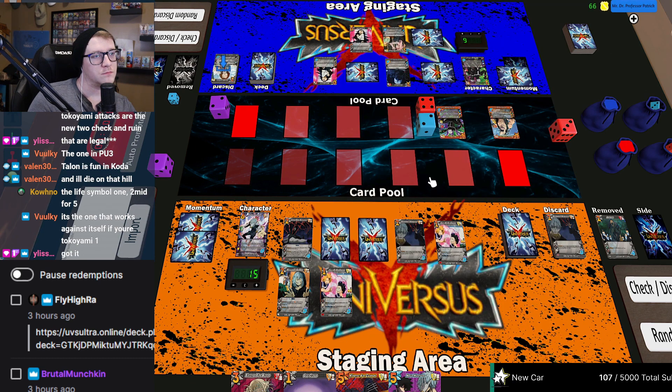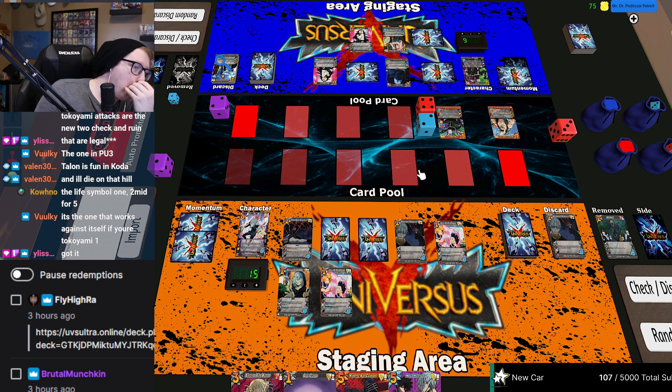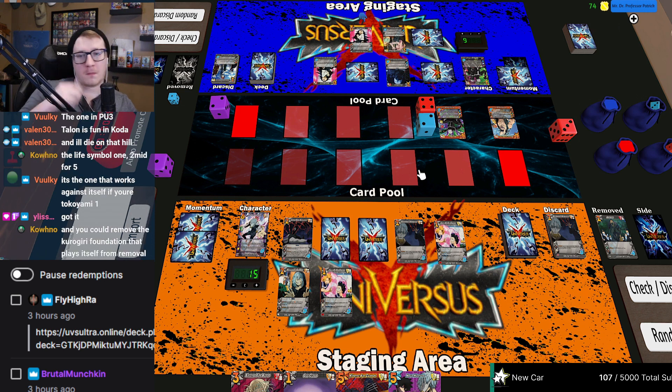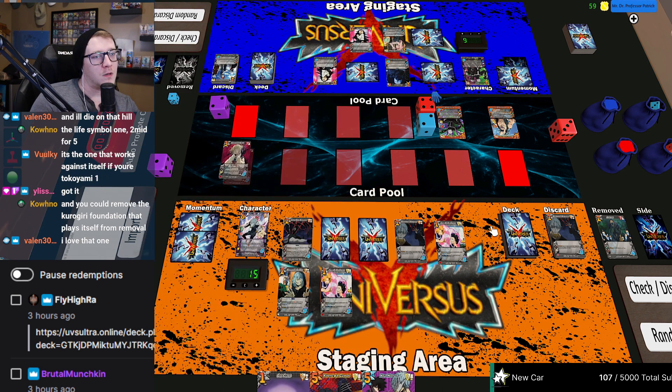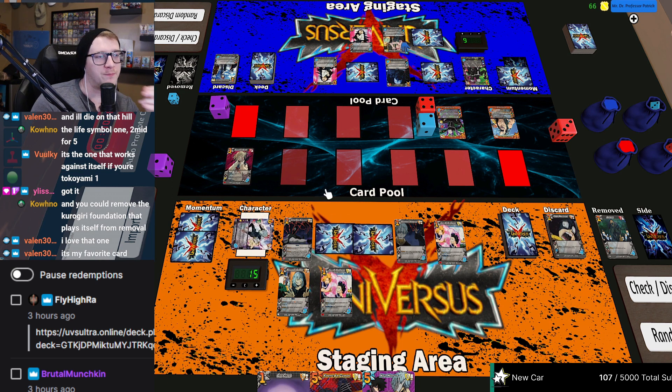I'll discard two, pick up — no, it has to be in my card pool. The other one — damn it. Let me think here. Do I have one? I do not. Never mind. I will just pass. Too high from a six check — four, five, six. Respond: destroy ready foundation.